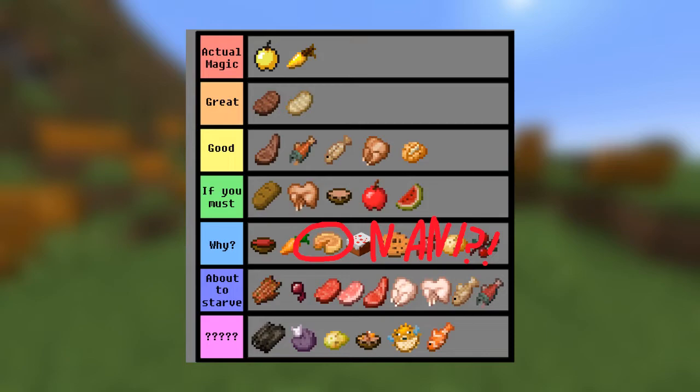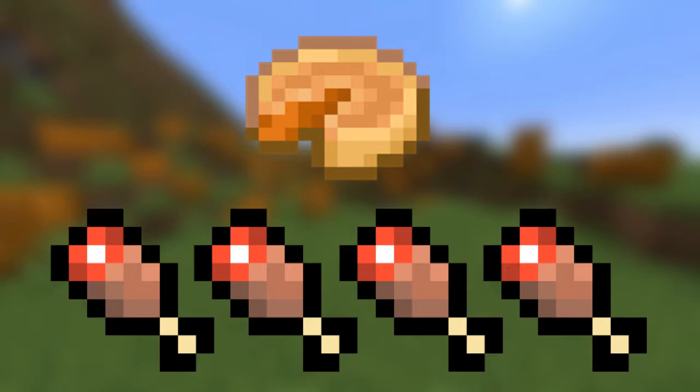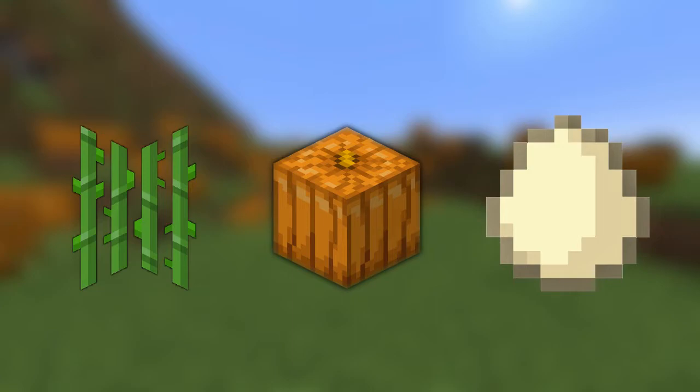However, it was mentioned — or well, ranted — by a redditor that this food can easily be the best one in this blocky game. Based on what they said and what I found myself: pies restore 8 hunger points, or 4 haunches visually, which means you need less than 3 to completely fill your hunger bar and get some saturation. Pies require only 3 farms — a sugarcane farm, a pumpkin farm, and an egg farm — which are fairly easy to make even if you're just starting to play.